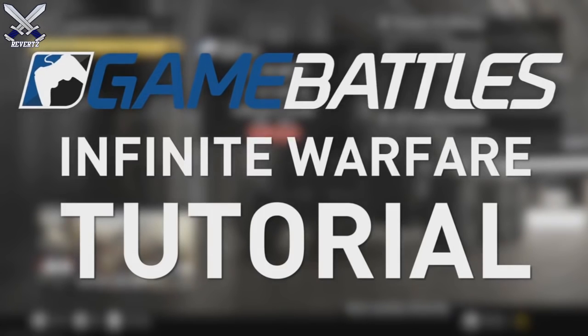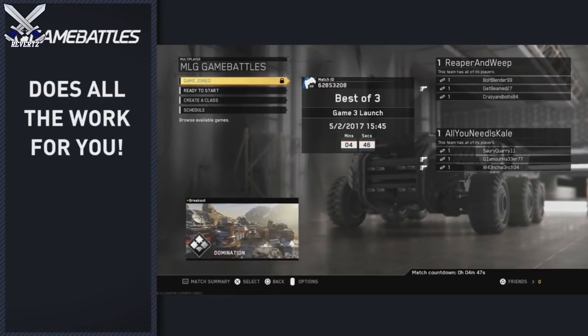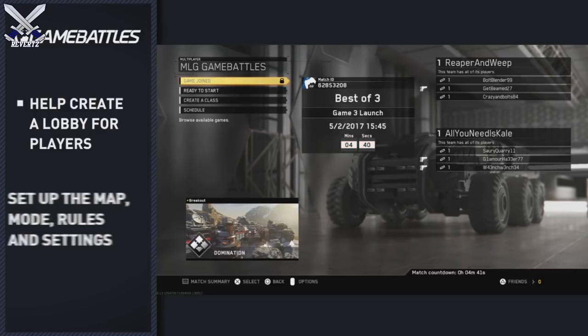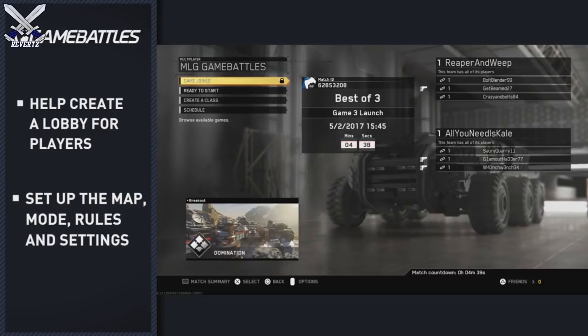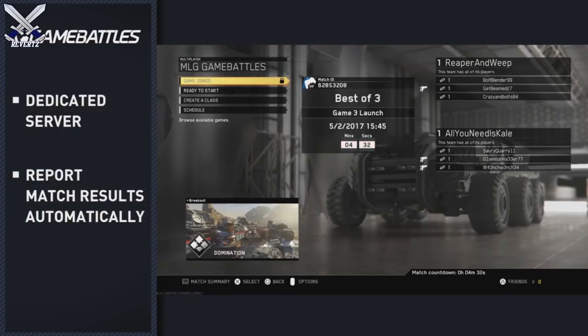Game Battles is excited to guide you through our integration into Infinite Warfare. The Game Battles beta will allow GB ladder matches to go directly into the game. The in-game Game Battles feature does all the work for you by creating a lobby for all players in the match to join, and setting up the map, mode, rules, and settings. We'll ensure we're using a dedicated server and then report the results of your match back so you don't have to.